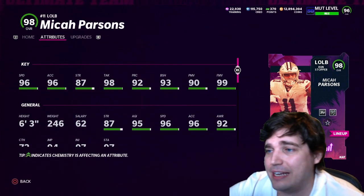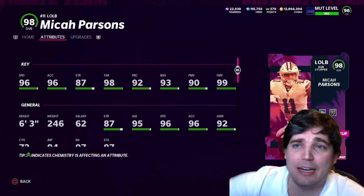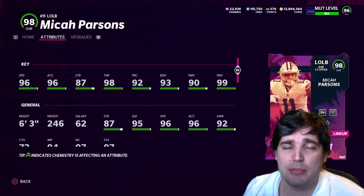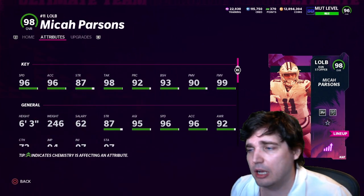Straight up glitched and I love it. 96 speed — obviously Cowboys theme team gets that up to 98. 99 finesse, 98 power move with unpredictable. He will get some decent shots in the middle, of course, unless he runs into a post-up.